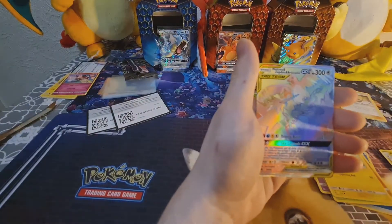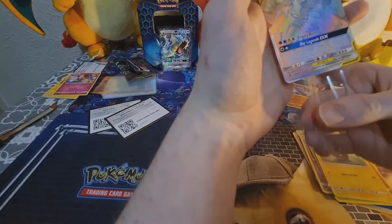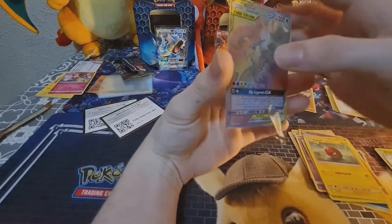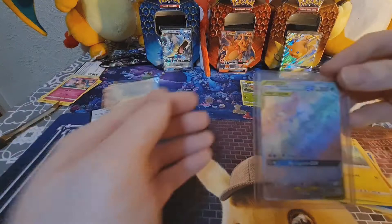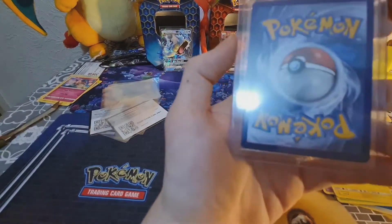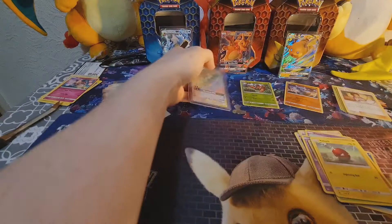Oh my god! We got a Rainbow Moltres, Zapdos, and Articuno! Get that sleeved up right now! Oh my god guys, we got one of the chase cards already! That is amazing. I'm literally shaking. We got a shiny and a Rainbow Moltres, Zapdos, and Articuno — that's getting top-loaded right now. Give it a bit of extra protection. Look at that — that is amazing. The centering is a bit off, but I reckon that will grade well and we'll send it to grading eventually. We're getting the good pulls already!